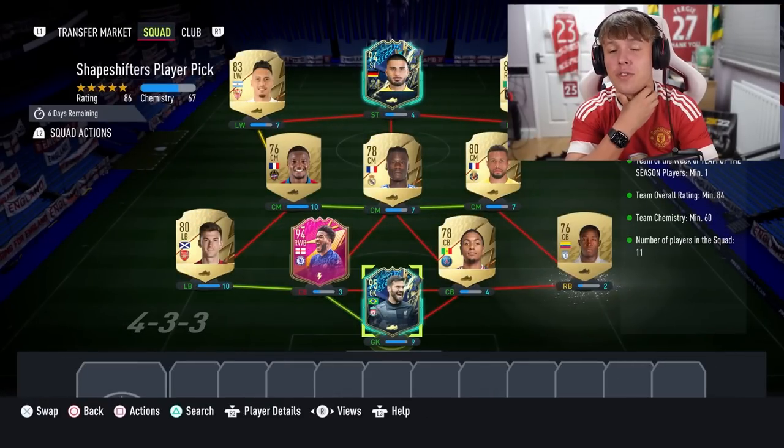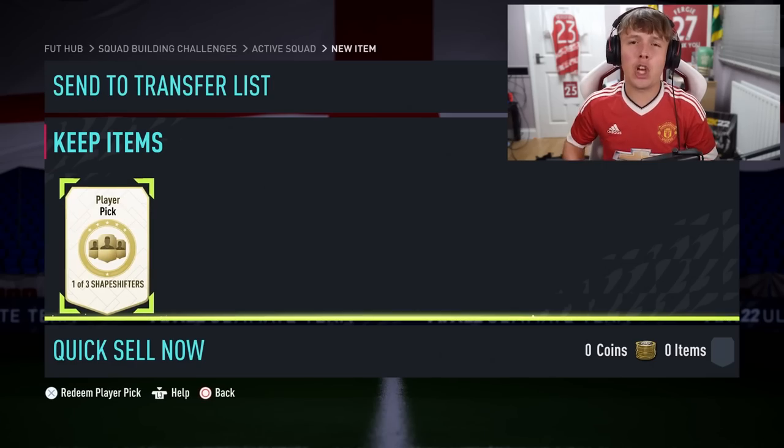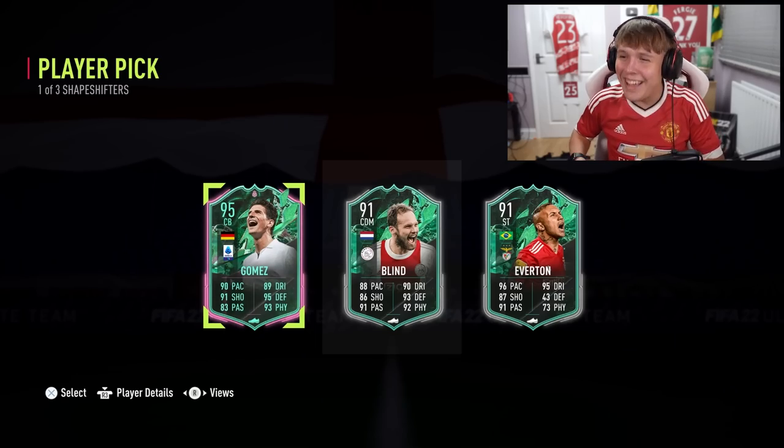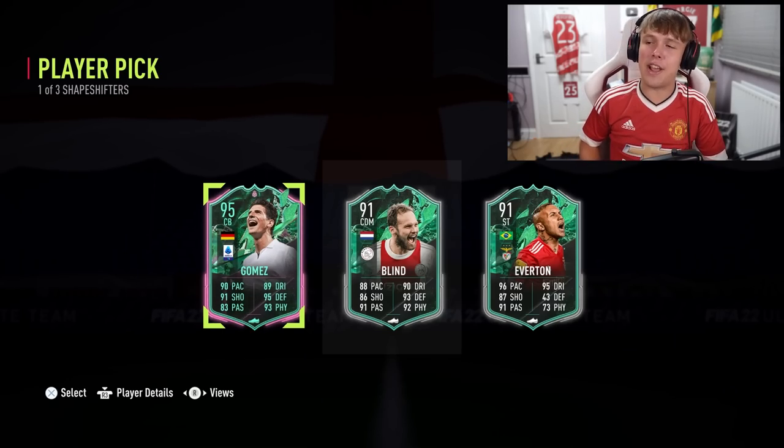Out of 26, we actually succeeded in 23 of the challenges — I think that's pretty impressive. Let's get the three players we failed with into an SBC, submit it, and end the video. I'm pretty sad I'm losing Rhys James because I obviously can't get him back. We're chucking all three into the Shapeshifters player pick — and we get a Gomez 95. Not the same as having Rhys James, but we'll take some fodder back. That wraps up the video — if you guys want to see more like this, let me know in the comments. Thanks for watching — please like, comment, and subscribe!